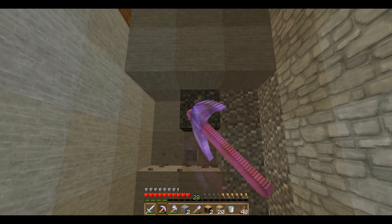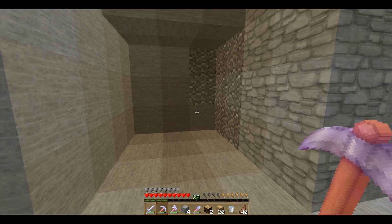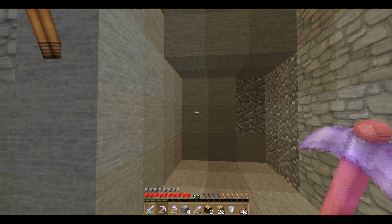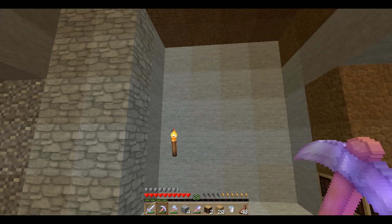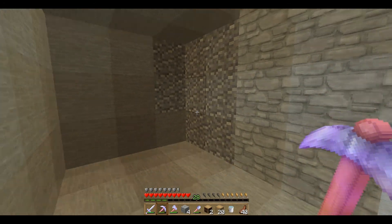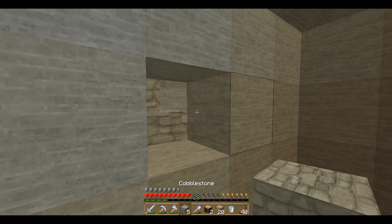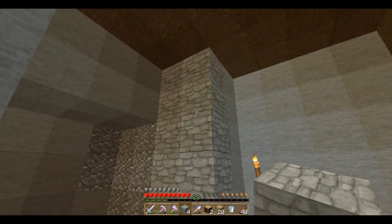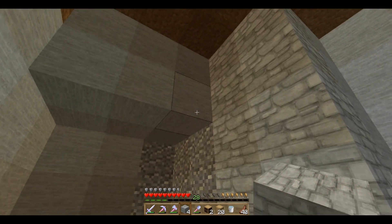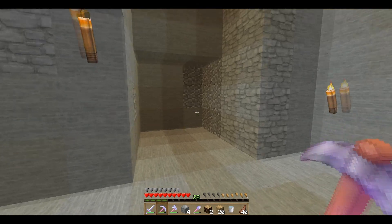So what I want is actually a space to put maybe three brewing stands down — so one, two, three. And I think on this wall we might have chests going through here — maybe not here because we can't — but maybe we'll have chests here. And we'll be able to — I want to make it the same.